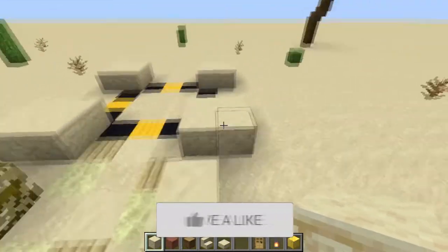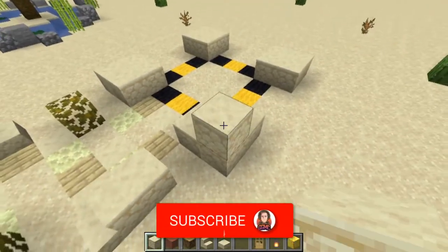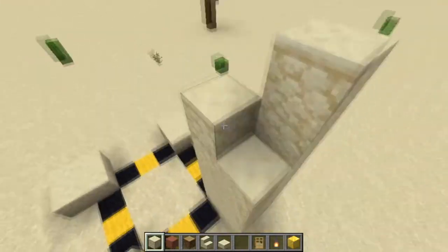Then what you want to do is build these little corner bits up here in the 2x2, 7 high — so you've got 1, 2, 3, 4, 5, 6, 7. And do that the same on all four pillars.